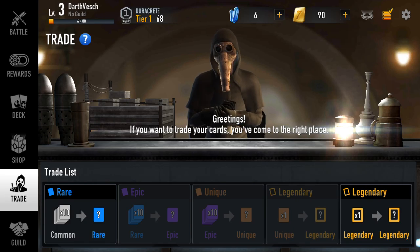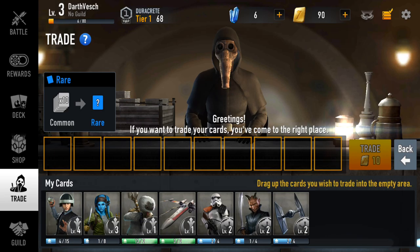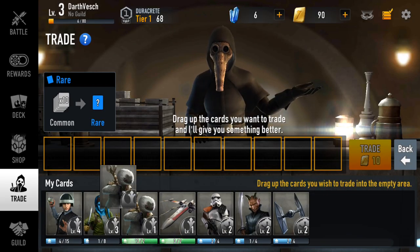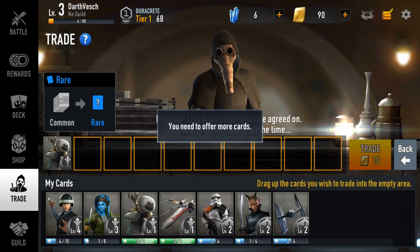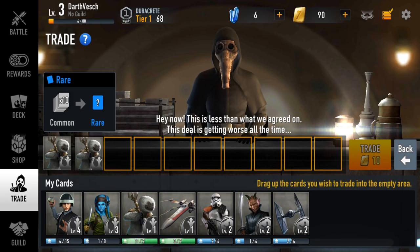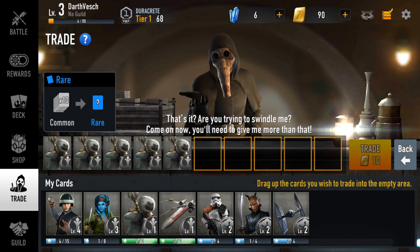You can also trade cards in the game. For example, if I want to trade common cards like a particular unit or Stormtroopers, I can trade them away. The goal is to make as even a trade as possible. I was able to make a trade for some additional copies of another character.